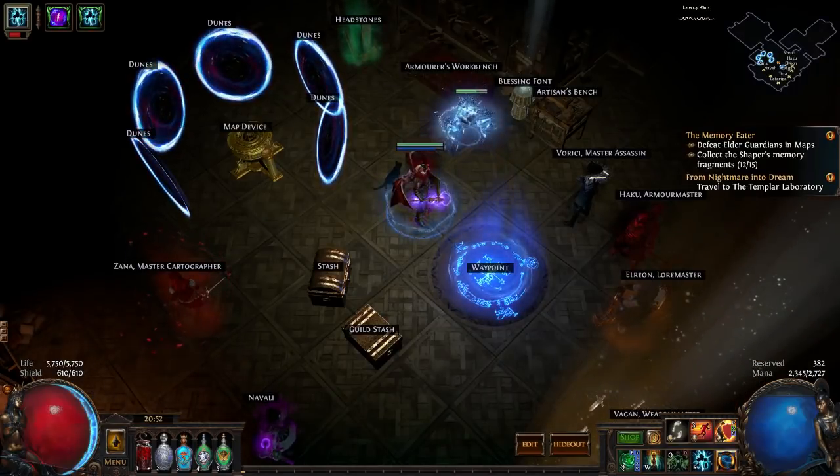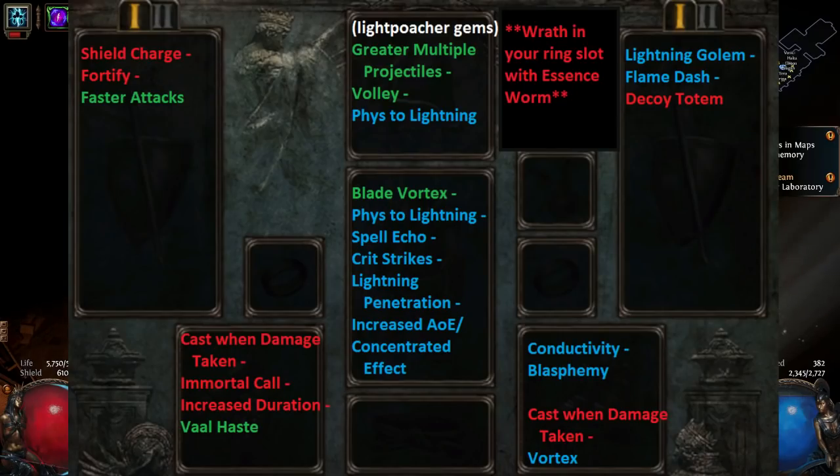For the gems: your main links are Blade Vortex, Phys to Lightning, Spell Echo, Critical Strikes, Lightning Penetration — that's your five-link. If you get a six-link, you're adding in AoE and then swapping to Concentrated Effect on bosses. But you don't actually need the AoE, so I found it easier to just stick with Lightning Pen as your fifth link instead of worrying about gem swaps.